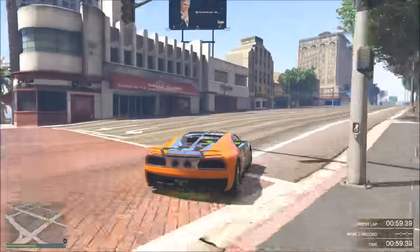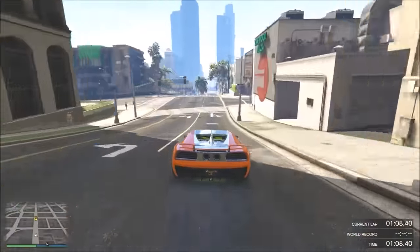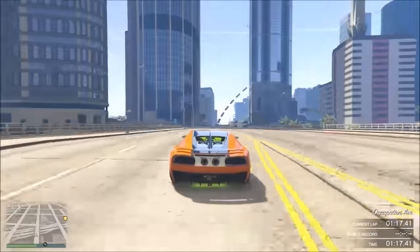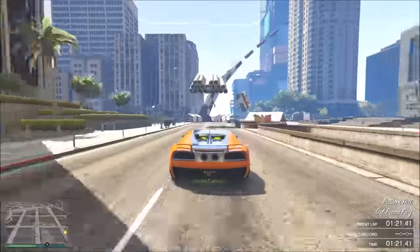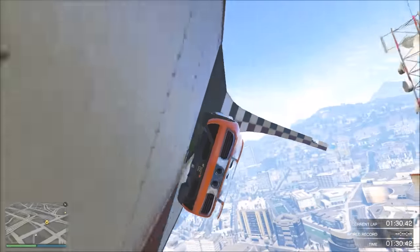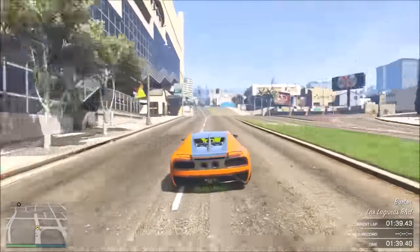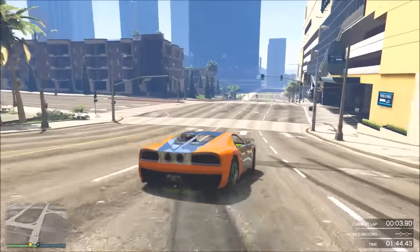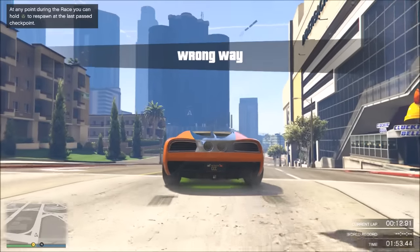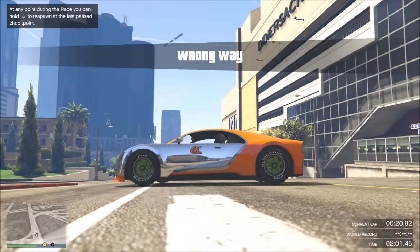Now we're testing a steep ascending wallride, which is basically an ultimate test, because only the T20, Osiris, and Zentorno are really good for this. All the other cars lose their camera view — a lot of them are on two-wheel drive, and they lose that raw acceleration going up there. The speed decreases on the wall and that's when you lose your camera view. Let's see how this one does. It doesn't look good... actually, nice! Easy. We did not lose our camera — nice surprise there.